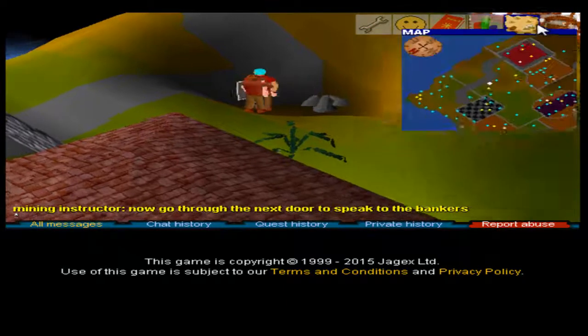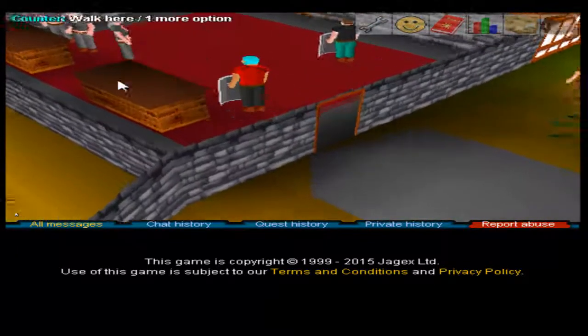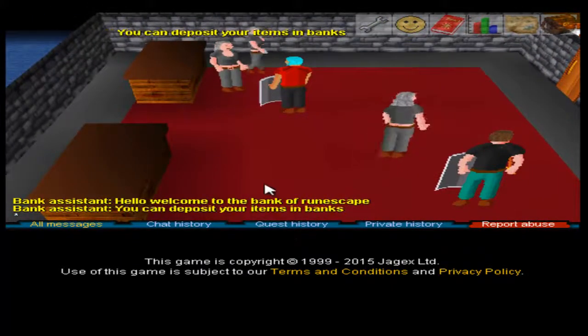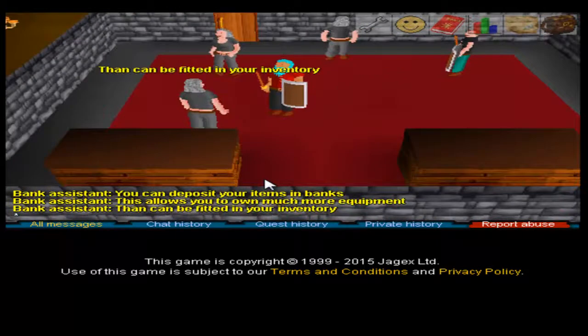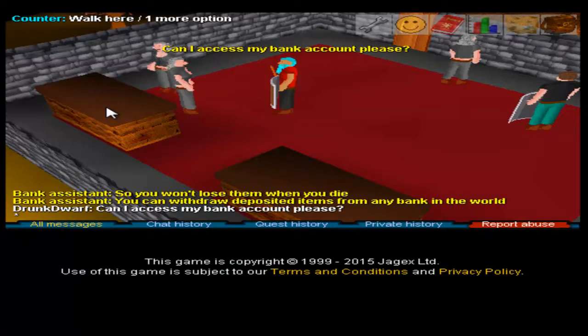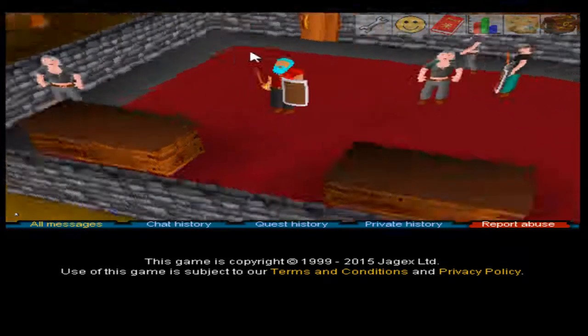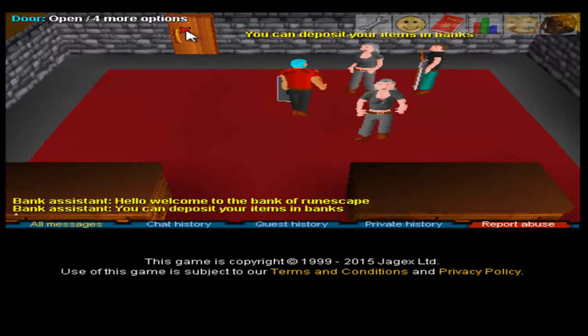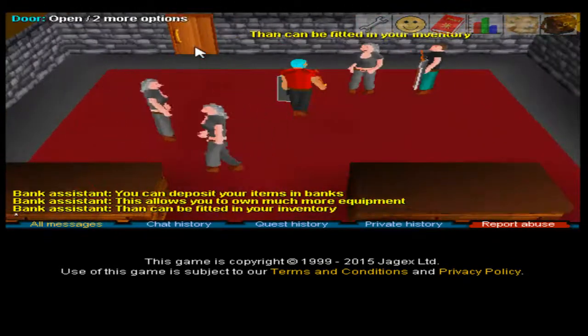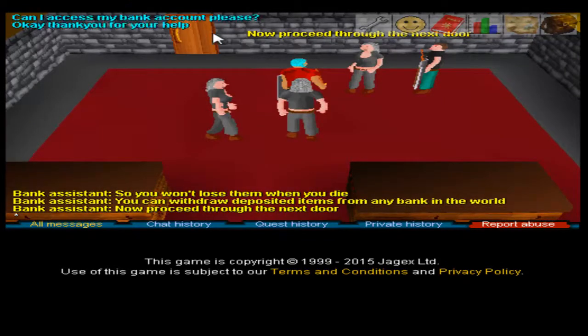Speak with the bankers. Open their door — bank assistant. Where is an actual banker? Hello and welcome to the Bank of RuneScape. You can deposit your items in banks — this allows you to be more efficient in your inventory. It will also keep your items safe, so you won't lose them when you die. Withdraw, deposit, and access my bank account. I don't think the inventory is 28 slots anymore, I think it's less.